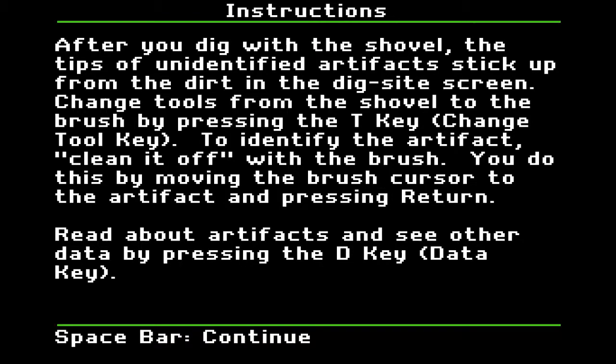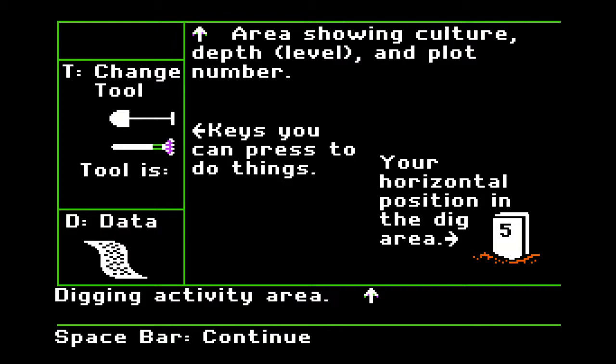After you dig with the shovel, the tips of the unidentified artifacts stick up from the dirt in the dig site screen. Change the tools by pressing the T key. Clean it off with the brush — move the brush cursor to the artifact and press Return. Read about the artifacts and data by pressing D.